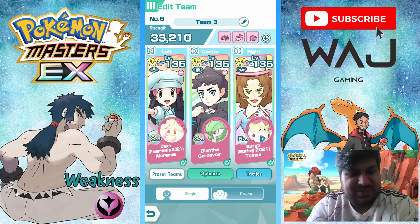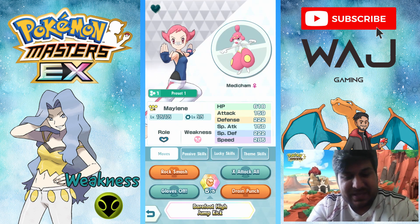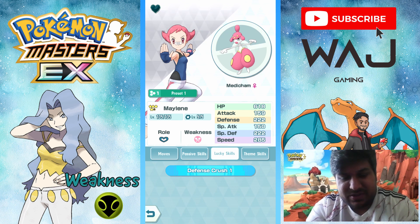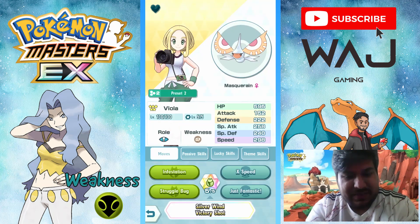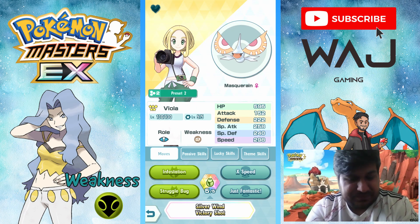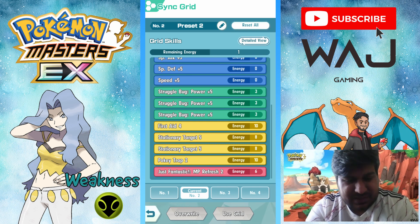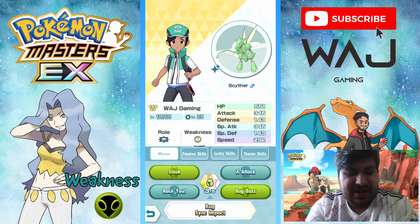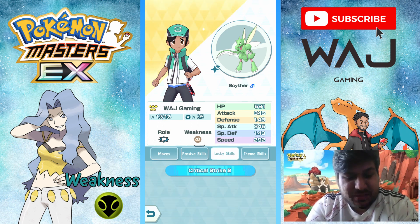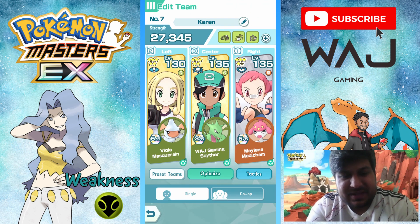Next is Karen — she's weak to Bug. Free-to-play team: Medicham here to raise Attack and Critical Hit. Lucky skill Defense Crush 1, Level 4 Fighting theme skill, but the Gym Leader link will matter here — no grid. Then Viola and Masquerain, here to trap and lower Special Attack. Lucky skill Unflappable, Level 4 Bug theme skill. Grid: First Aid 4, Stationary Target 5, Pokey Trap 2, MP Refresh 2 — just to trap first and then lower Special Attack. The main star is Scizor: uses Slash, raises own Critical Hit and Attack. Lucky skill Critical Strike 2, and on his passive he has Critical Strike 3, giving him Critical Strike 5 total. He also has the Bug Level 4 theme skill.